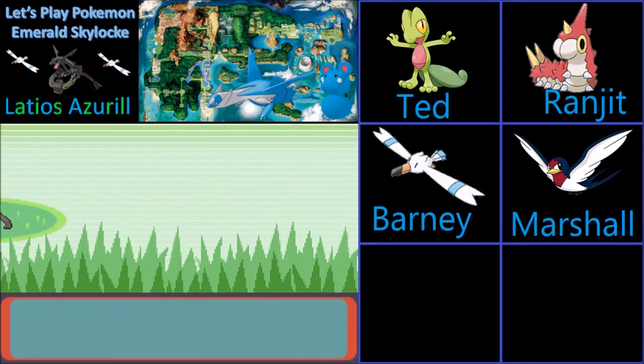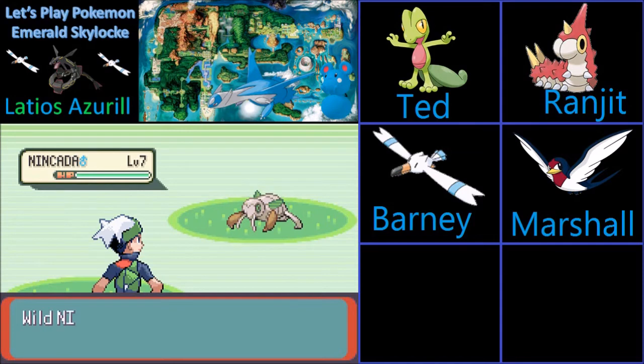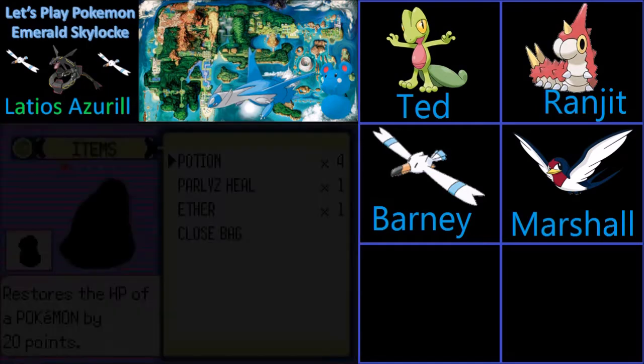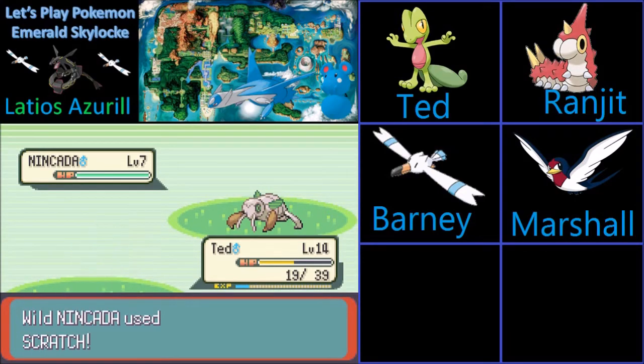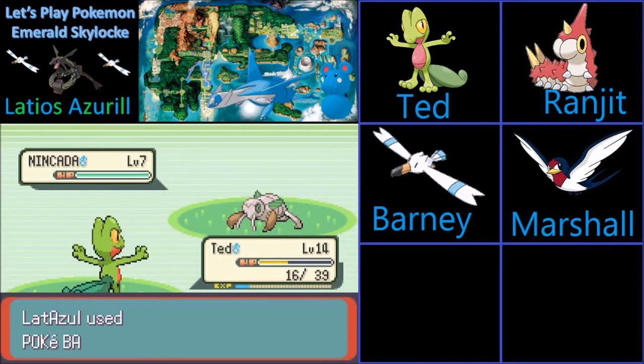That guy's probably going to have a Geodude. We get a Nincada! That is really good, actually. The problem is I don't want to beat it since we're double its level. I'm just going to throw a Pokeball at it and just hope. If it doesn't work, I don't know what to do — everything I have is either super effective. Don't go for a Bug move, please. I'm going to throw a few Pokeballs at it.